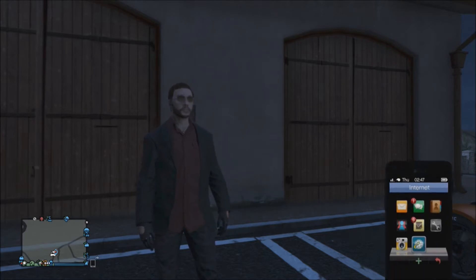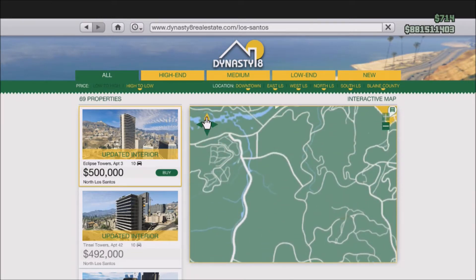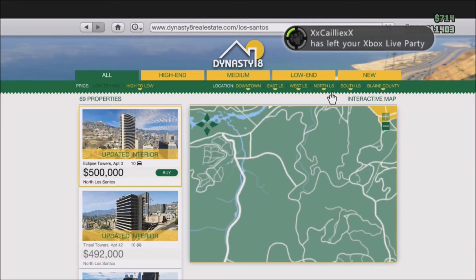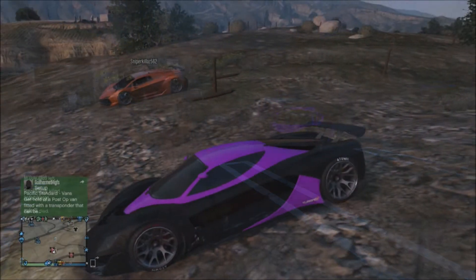If we go to the Dynasty 8 page to view property listings and look at where we are, as you can see there is no housing listed right here — none. The only one that is close enough is basically right next to where we are.